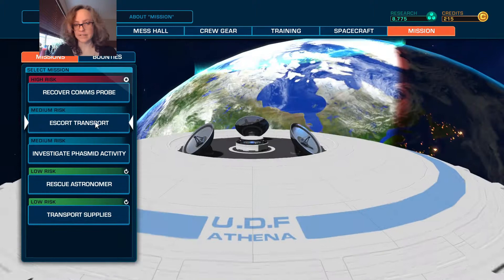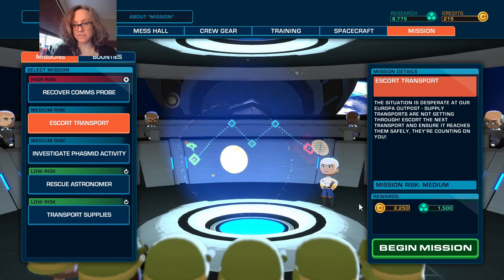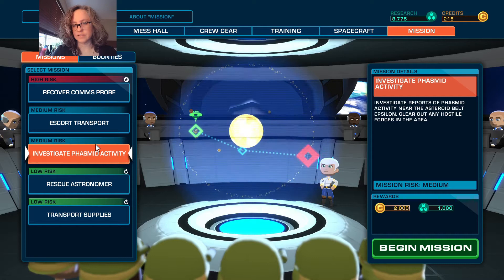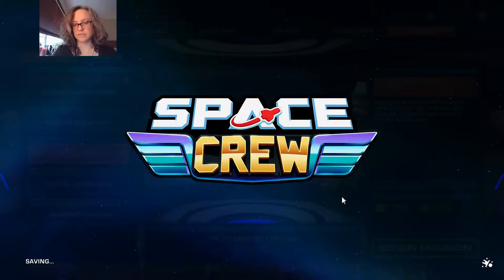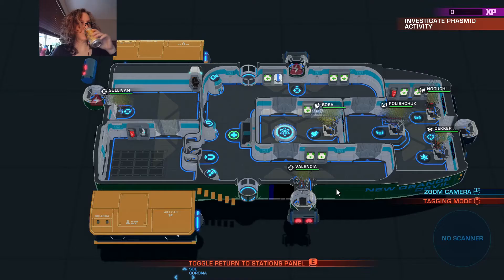Equipment is exactly the same, I didn't change anything. And I did not go on any new missions. So let's take a look — investigate phasmid activity is 2,000 credits and 1,000 research. Escort transport is 2,250 and 1,500 research, but it's harder though. Let's do this one, it'll be faster, and it's almost the same amount of credits. And then we can escort — hopefully upgrade something — and then escort the transport. Hopefully upgrade our medical bay. I don't remember how much it costs.